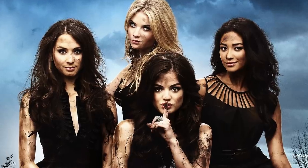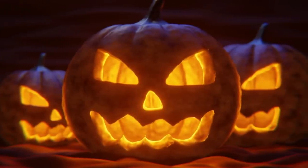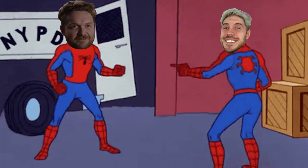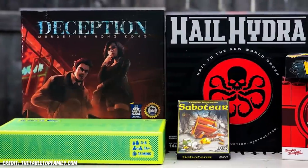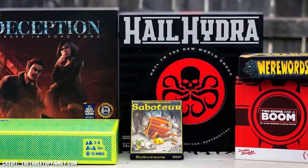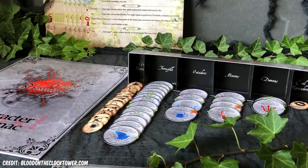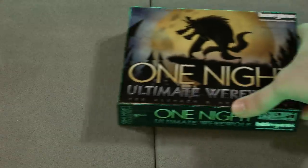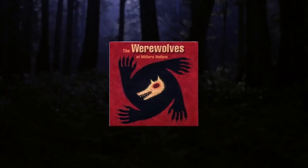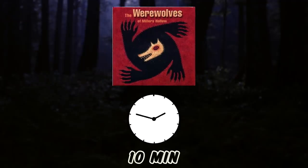6. One Night Ultimate Werewolf. What's All Hallows' Eve without a little bit of lying? The holiday's built on tall tales after all, the tallest of which being: I'm not evil, look over there, munch munch crunch crunch. There are plenty of spooky, demonic and murder-themed social deduction games — heck, if the game was out now our number one on this list would be Blood on the Clocktower, but it isn't, so let's go with this classic. One Night Ultimate Werewolf condenses the sprawling length of Werewolf into a super addictive 10 minutes.